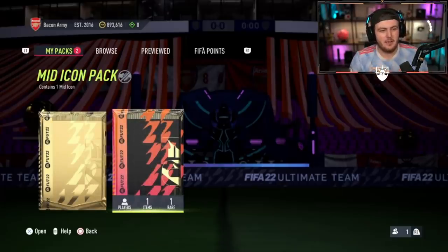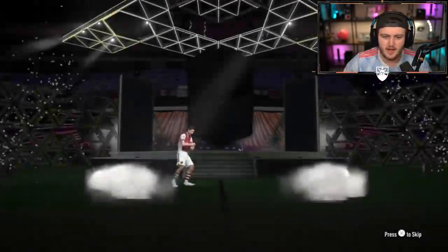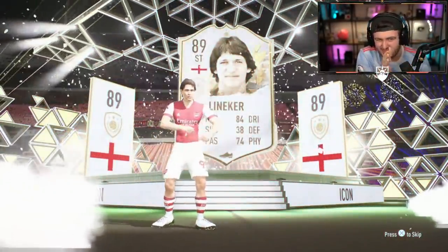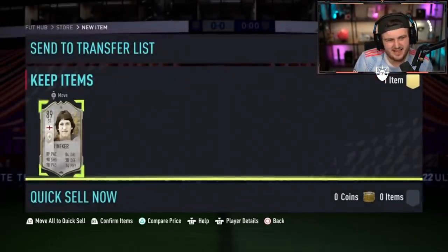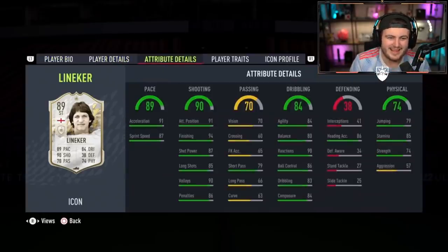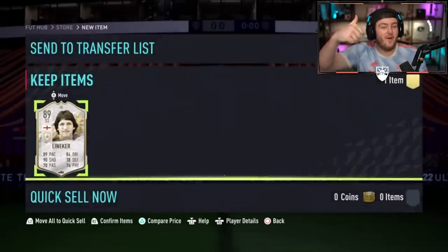We've got Baggins' pack next. Club name Bacon Army — he's got the Arsenal everything basically, so maybe an Arsenal icon right here. He's got quite a lot of coins already. That's Lineker. I don't think that's an Arsenal icon. 89 pace, 90. He didn't play for Arsenal, did he? No — man played for Barcelona. I can't believe Lineker played for Barcelona. It's not the end of the world. That card's not the worst, you can get a lot worse.